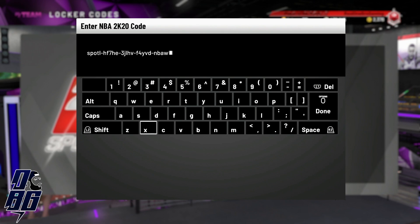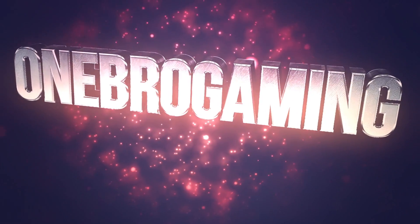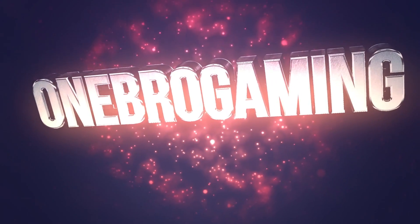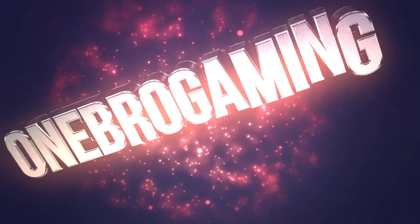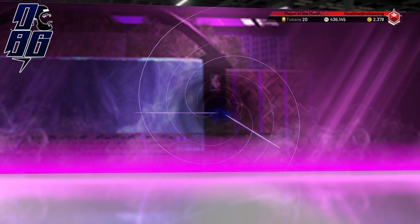New locker code — I think I needed one more letter. Let me check what it is. The last thing we needed was an X, and this should be the locker code. Yep, it worked.